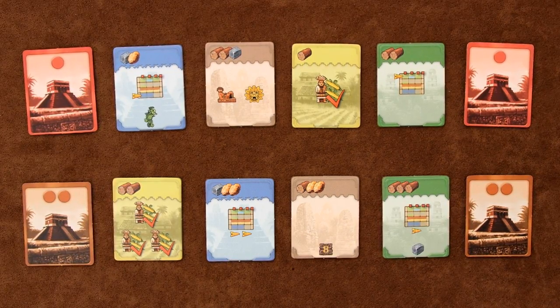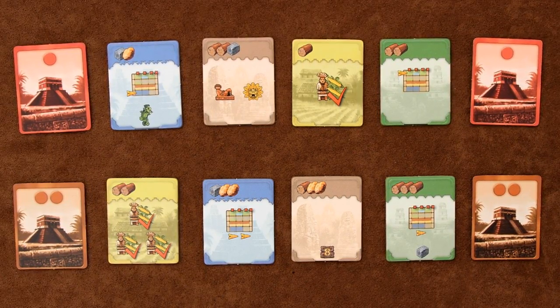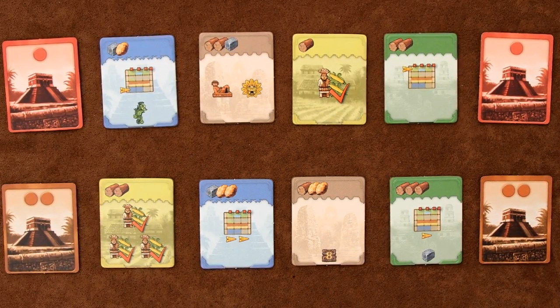The first green food day of the game triggers the start of the second age, and all of the buildings on the board are removed and replaced with better second age buildings. The second green food day triggers the end of the game, and the player with the most victory points wins.